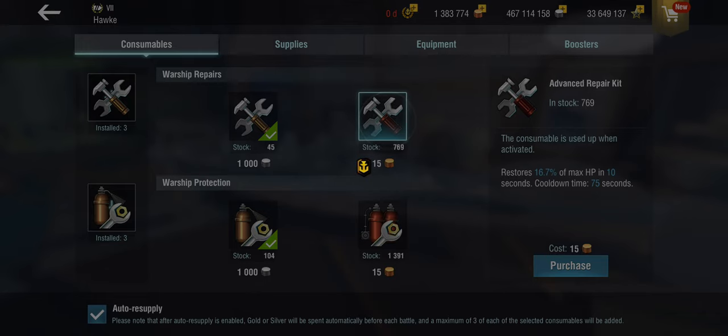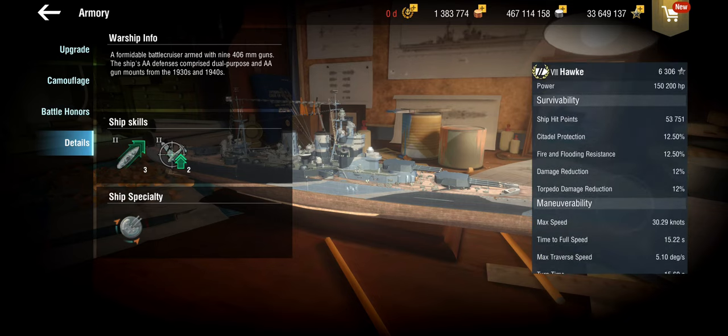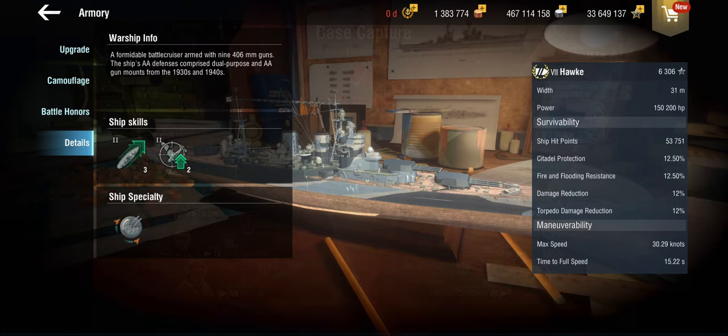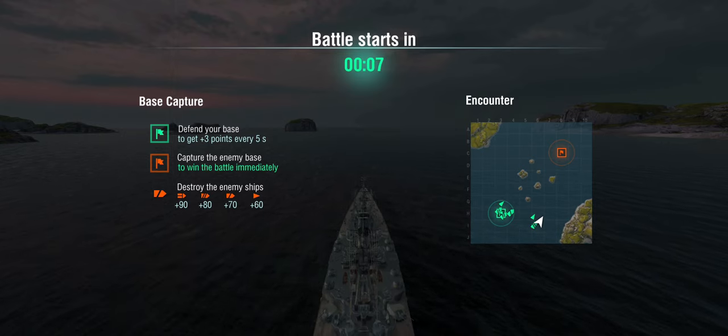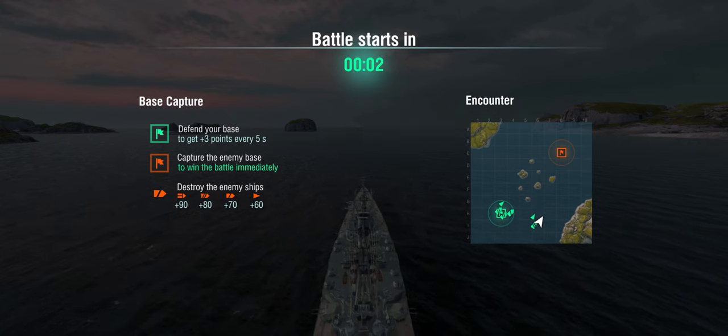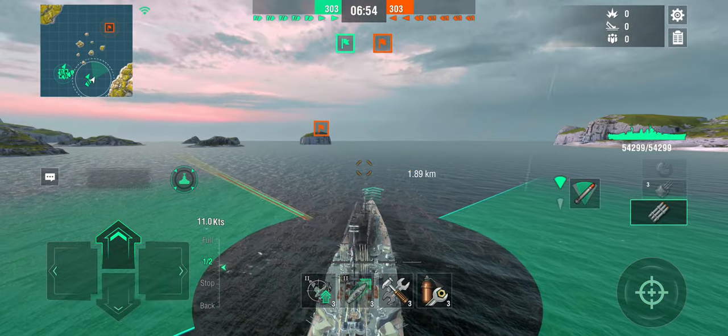First battle uses regular heals; second battle uses premium heals — that's where the HP tanking with the large hit point pool comes in. In the first battle — yes, this is pre-7.1 footage — we are bottom tier on a base capture encounter against Iowa, Atlantico, Roma, Gascogne, Cleveland, and two destroyers: an Östergötland and a Vittorio Cuniberti. One thing I forgot to mention: unlike tier 9 and 10, the Hawk does not get the super heal. Starting at tier 9, you only get two heals but significantly more hit points restored. At tier 8, you still have the normal three repair kits.